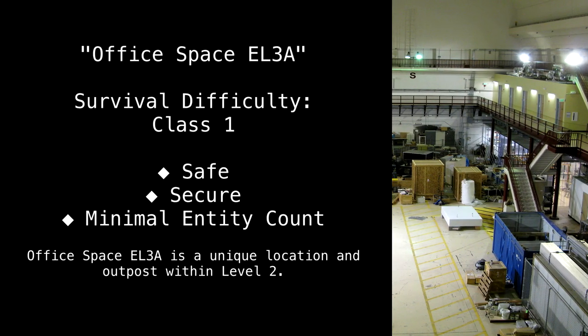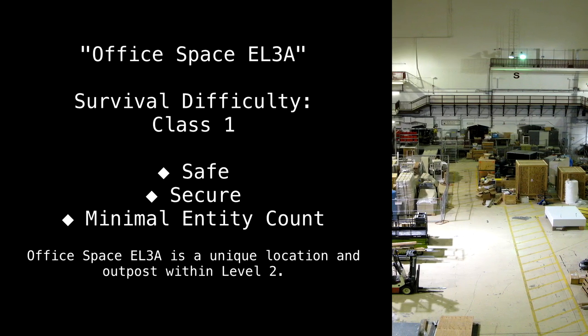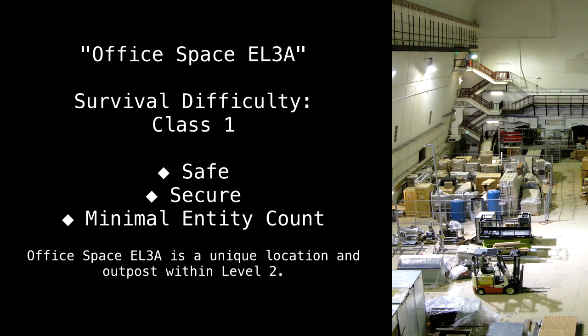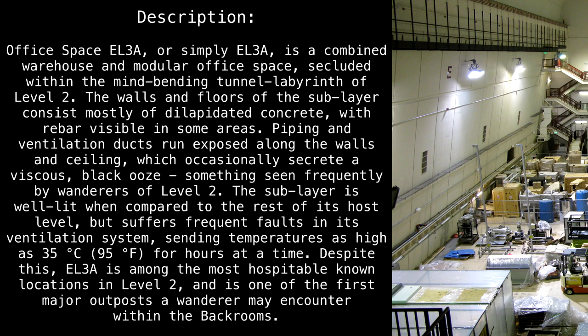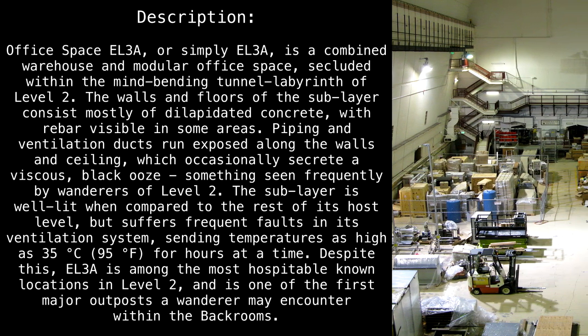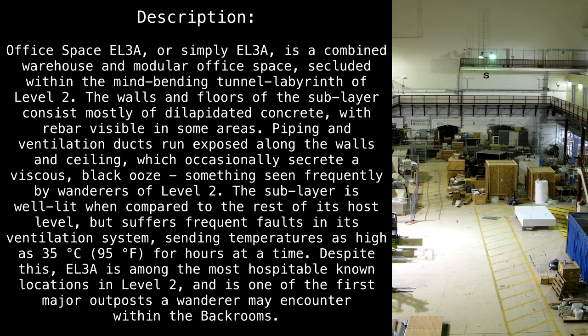Office Space EL3A. Survival difficulty: Class 1, safe, secure, minimal entity count. Office Space EL3A is a unique location and outpost within Level 2.